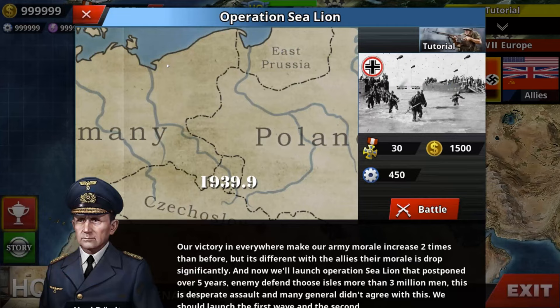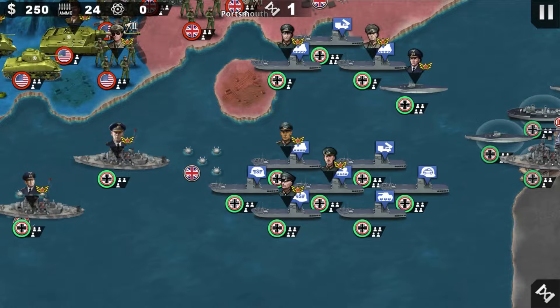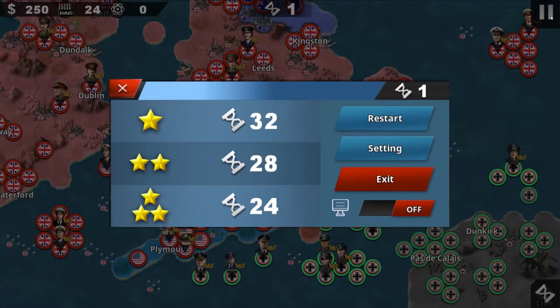Number 25 is Operation Sea Lion. It's pretty good. You also got the Americans at Plymouth for the Battle of D-Day — they are preparing for Operation Overlord. And you got number 26.